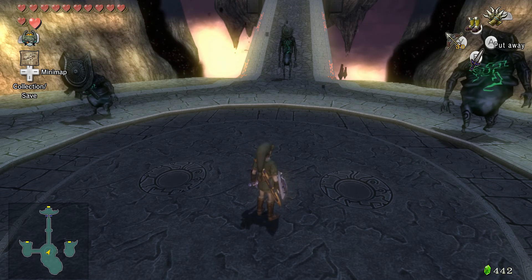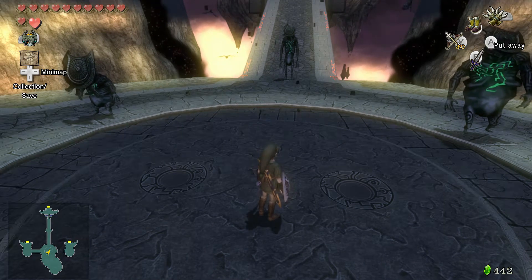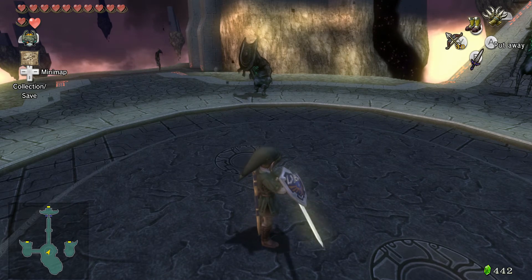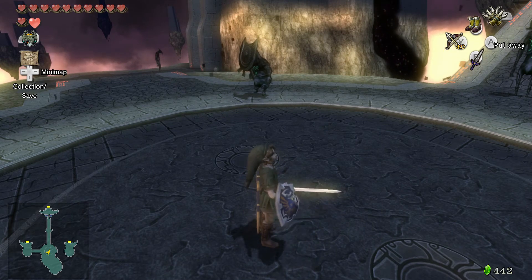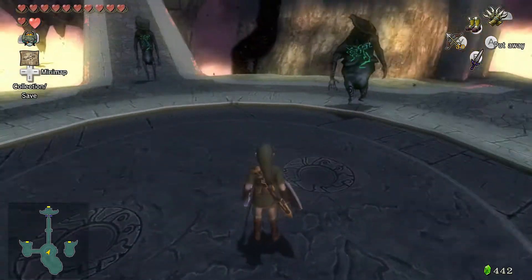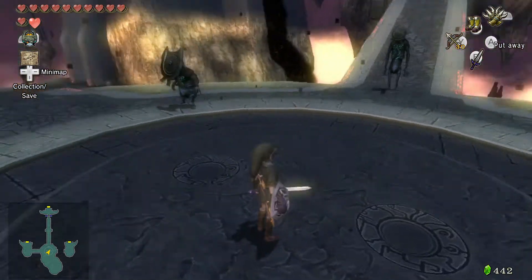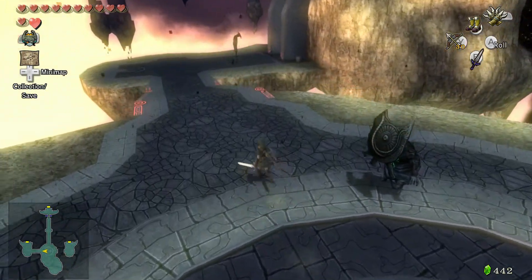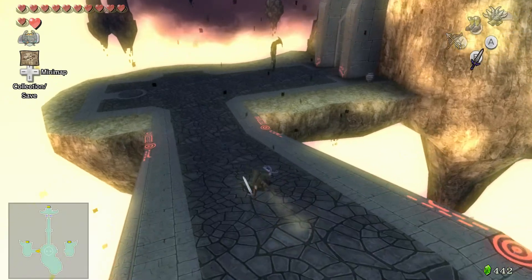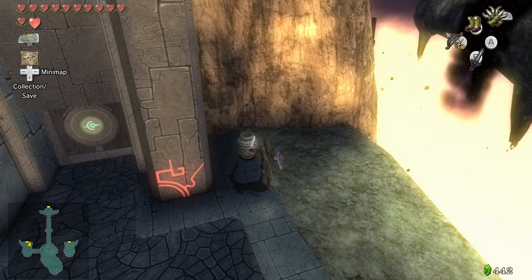Anyway, why don't you guys grab a soda or a tea or a coffee, get all comfortable, and then let's start the dungeon. So this one, this dungeon is a little different. You have to do puzzle solving in the first half, going to the left and to the right, and then once that's unlocked you'll have to go straight ahead. So let's head to the left first and start our journey into this temple.